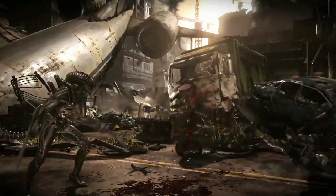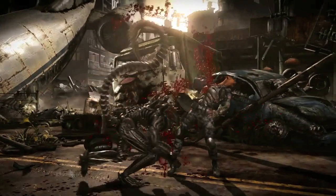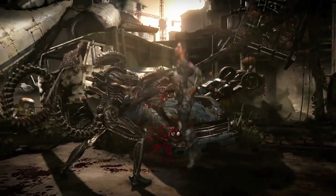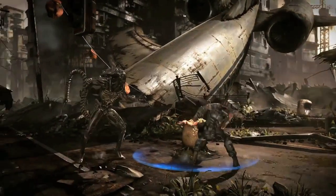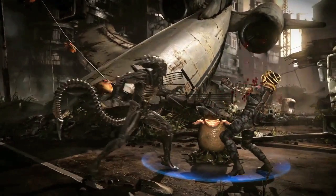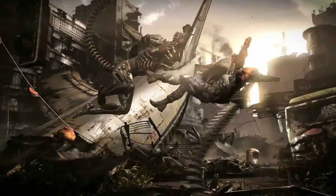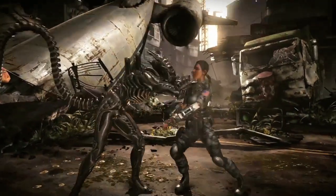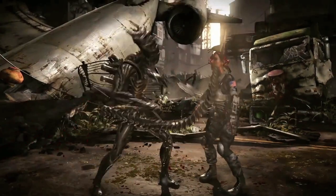The Tarkatan variation has a stab move — kind of like Predator — and it has almost the exact same animation as the Predator's centaur stab. I'm wondering if you meter burn that move, you'll be able to create a bounce state to continue your combo, just like the Predator. The Queen variation has a regular neutral drum punch, and the Tarkatan variation's neutral drum punch has the blades, which obviously gives a lot more range.